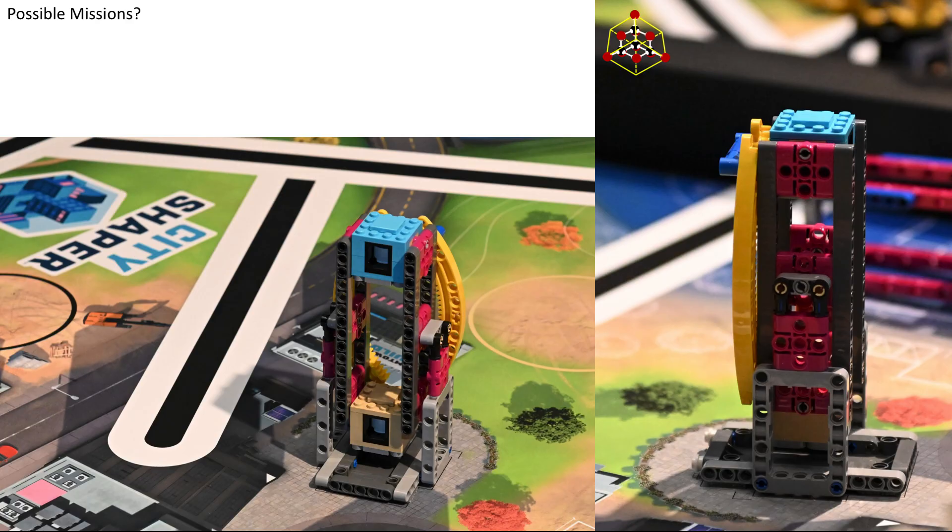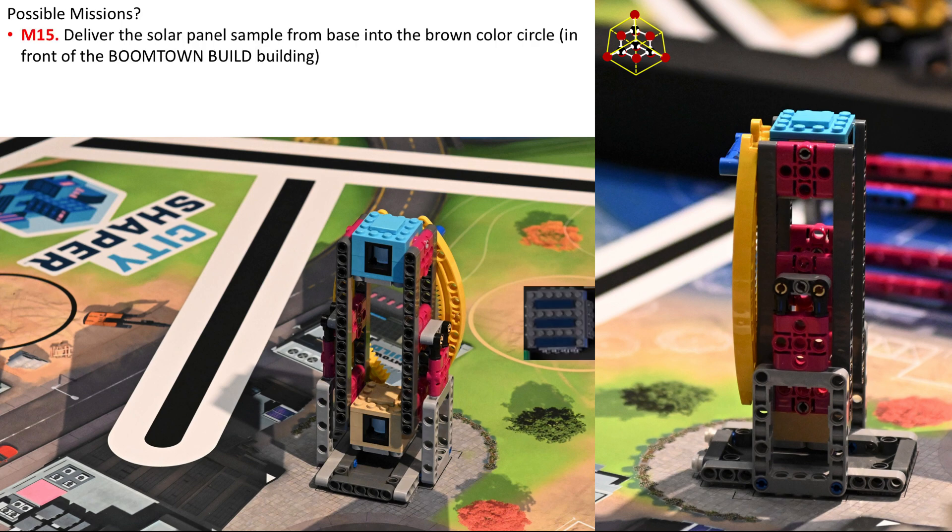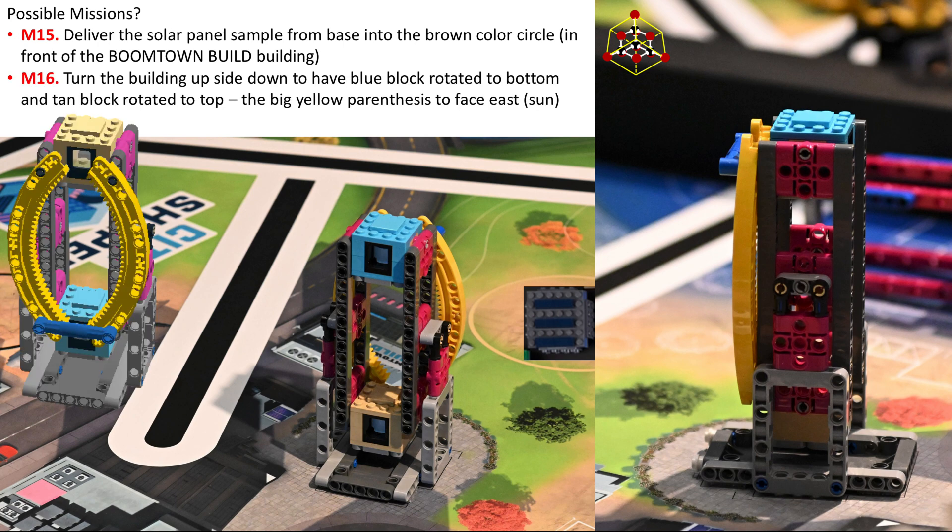This is a very interesting mission. First, we have an easy one: Mission 15 is to deliver the solar panel sample from base into the brown color circle in front of the boomtown building. Now pay attention to the movable parts on the building — there are frictionless pegs. Mission 16 could be to turn the building upside down to have the blue block rotated to the bottom and the tan block rotated to the top, with the big yellow parentheses facing east, like a sun.